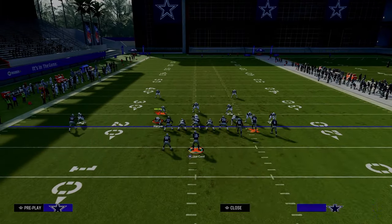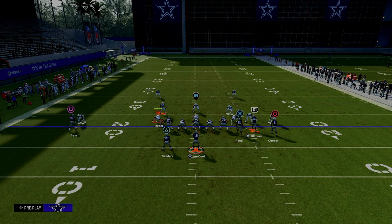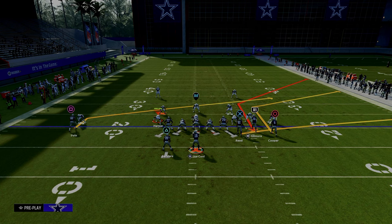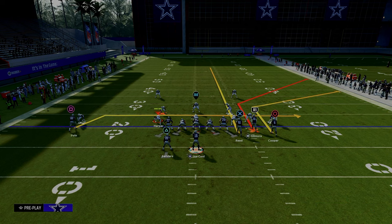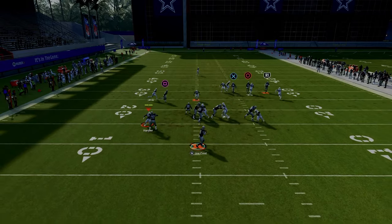Now, let's say that they go ahead and they do press this outside corner — then I'm going to use a different route combination. I'm going to put the slot receiver on a corner route, I'm going to put the tight end on a streak, and I'm going to drag the backside receiver. The purpose of this adjustment is because it's going to allow us to have a little bit more success against press man-to-man.